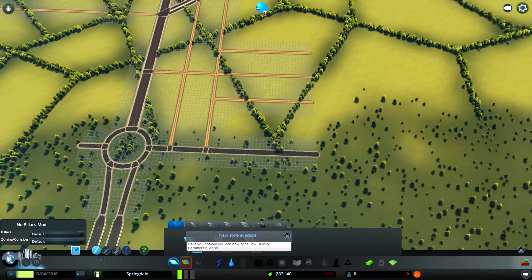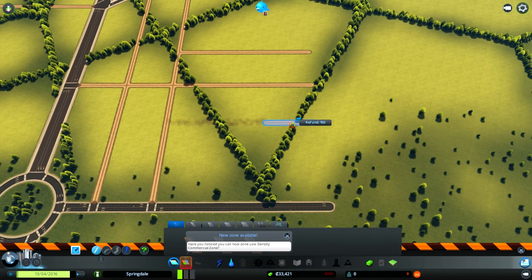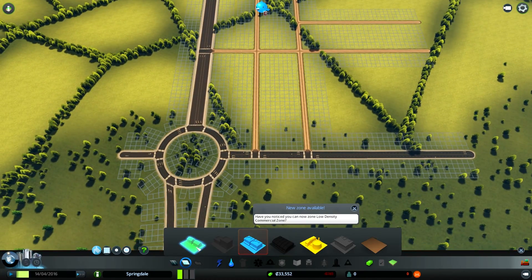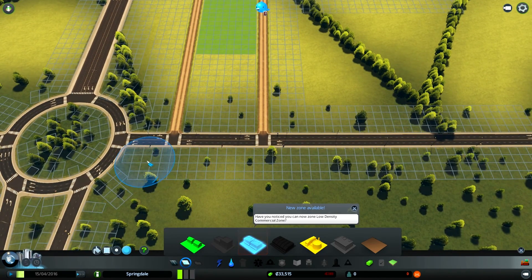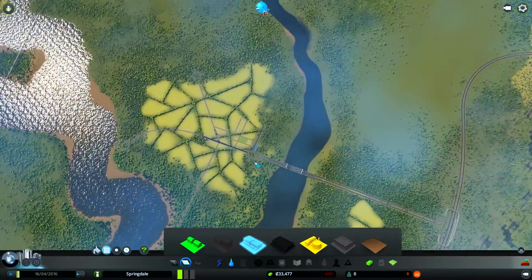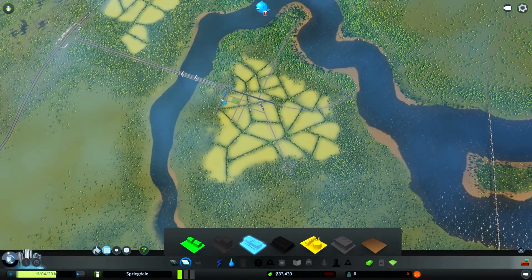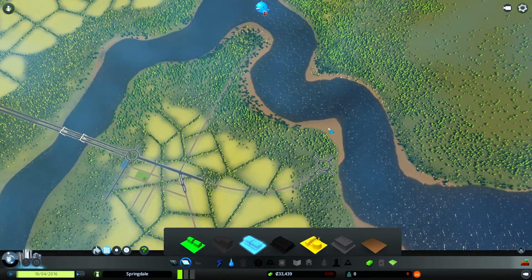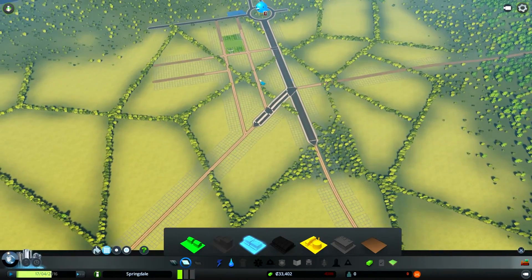We kind of messed up a little bit there, but not to worry — we don't have to have that road. Let's stick a few houses in around here and put a few shops up along the main road in. I'm liking this actually — it's a nice little setup. Old town is going to be more around this section along the coast; I'll put some docks in if we can.